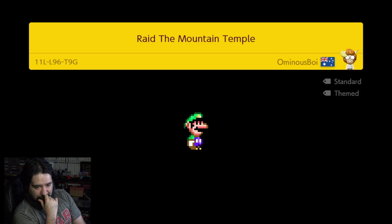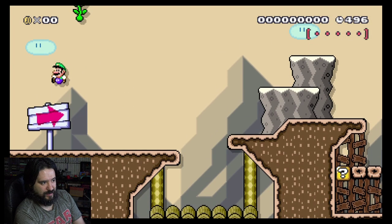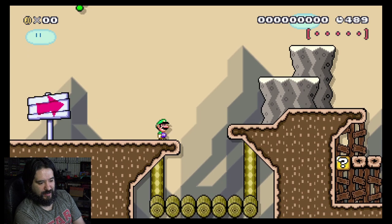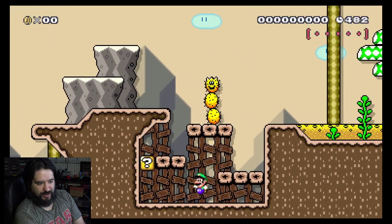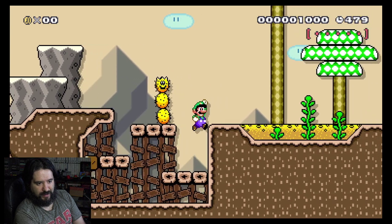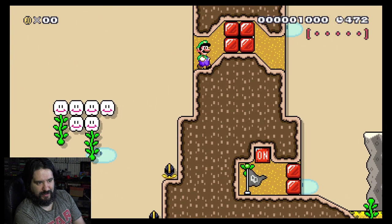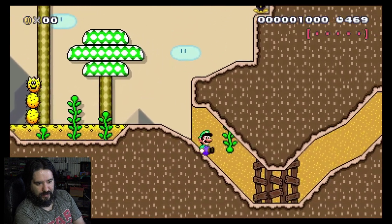More creative stages is what I like. I don't like that whole hard, pointless, ridiculous Kaizo type of stage. Now here is Raid the Mountain Temple by Ominous Boy, so let's check this one out. See what we have going on. Looks like there's a vine right above there. Is there a way to get hold of that? Doesn't look like it. Just exploring. You don't see too many stages in this graphic style — it is Mario World, but you don't see too many with this look. Alright, here we go. So we're going into the Mountain Temple.